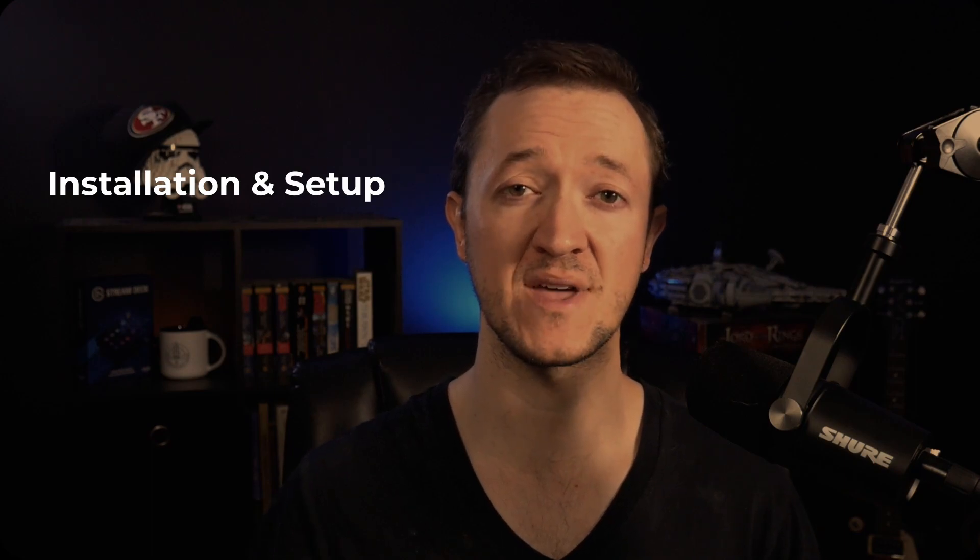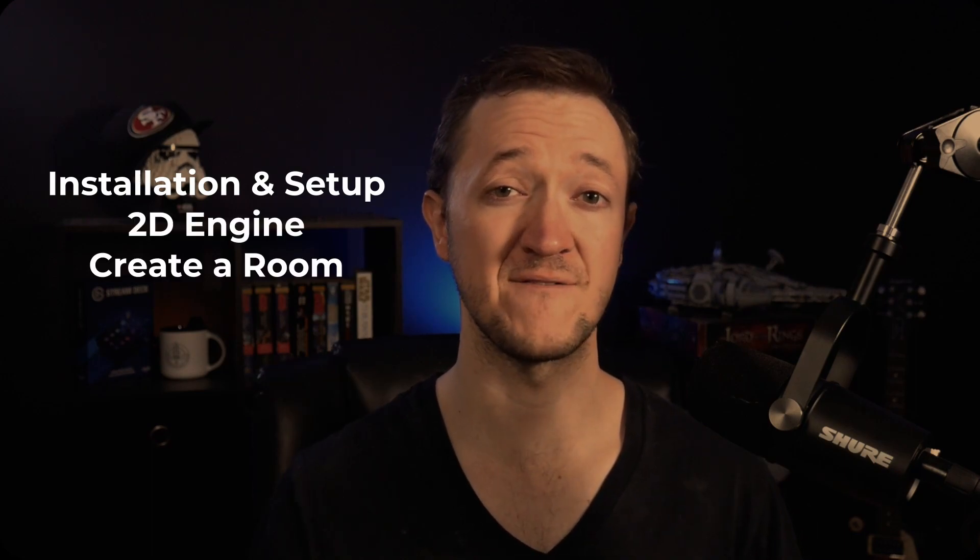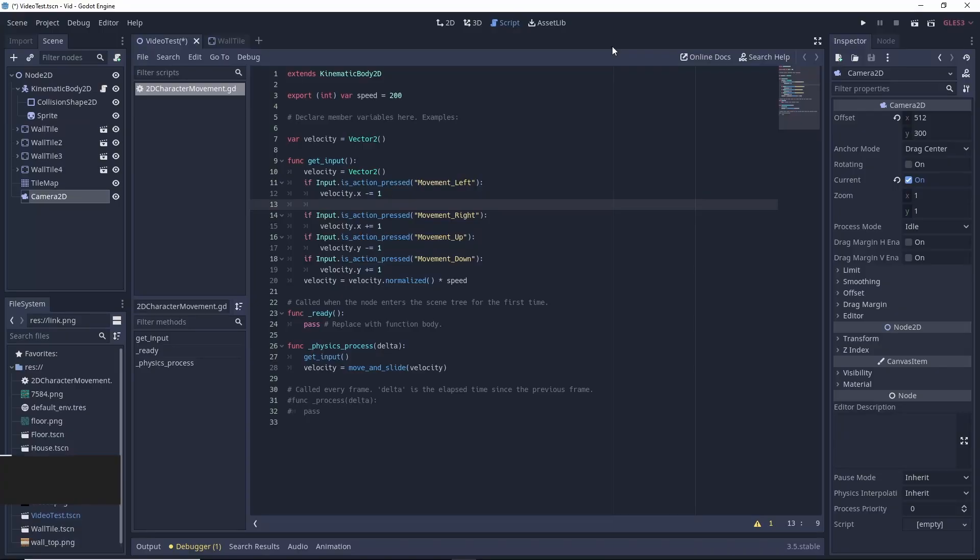Here's my process for checking out the Gato Engine today. First, we're going to take a look at the installation and setup process. Then we're going to take a look at the 2D engine, then create a very basic 2D room and a character that's going to move within it. This way we'll get a quick look at the native GD Script language that's within the Gato Engine.